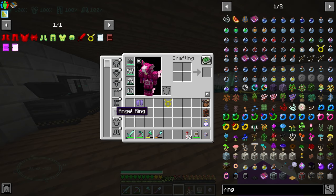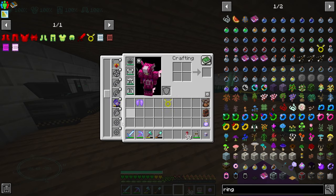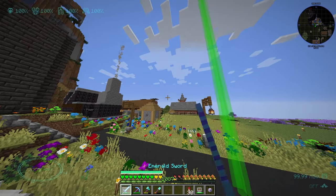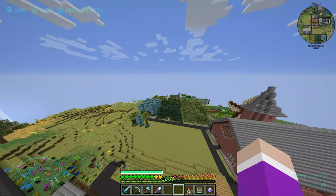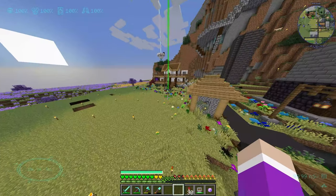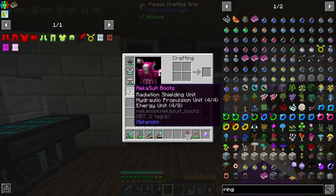Is the ring done yet? It should be — angel ring! Oh my god, yes! Now I can get rid of this elytra. Even though the elytra is kind of cool, I can put on an angel ring now. This can go in a ring slot or the actual angel slot — here it is. Angel ring — oh my god, we have creative flight! This is so good to have. The amount of times I could have used this!